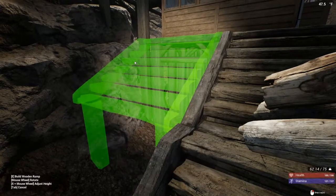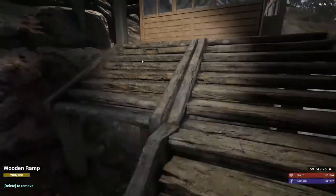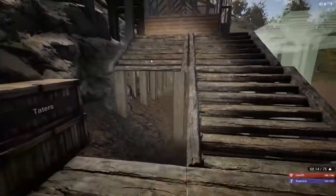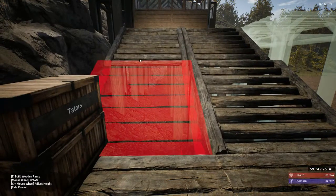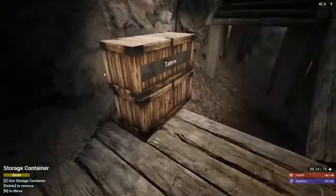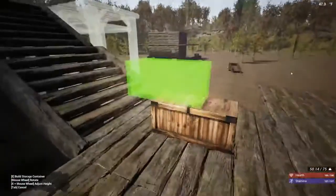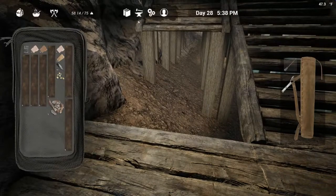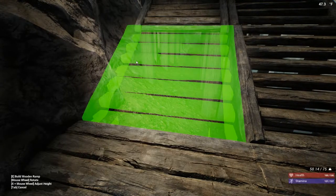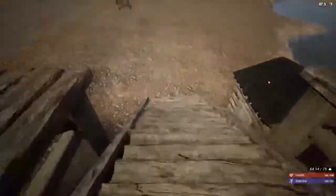I'm just redoing the ramp right here real quick so that they match up. I realize that I did not need the foundation underneath the ramp. I think that won't work because of those. We're going to be working on getting this greenhouse area up and functional. It was kind of bugging me that the ramps were not lined up after I built the second one.